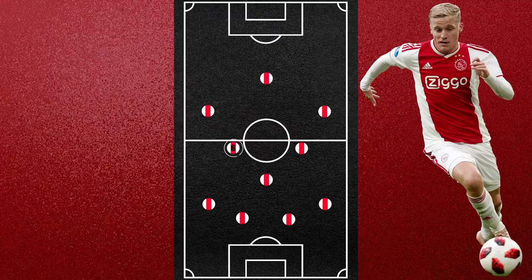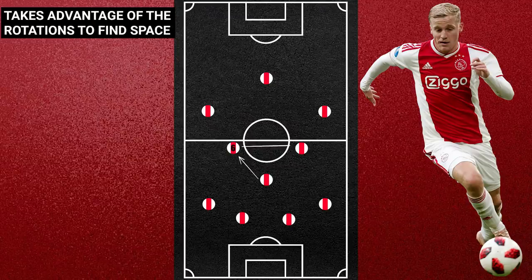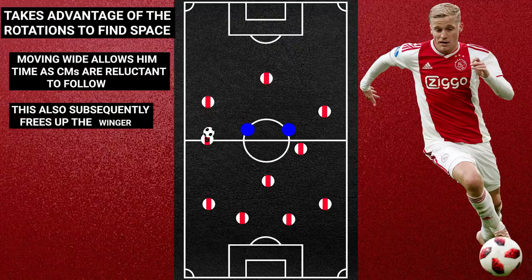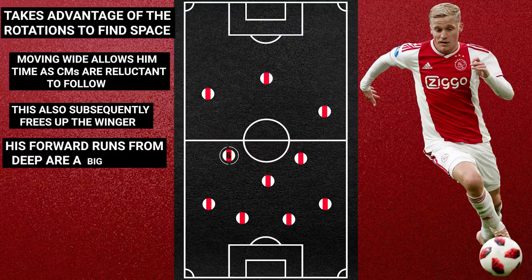Central midfield, however, is the position he has spent the most time in and where we've seen him thrive. This Ajax side uses a lot of rotation in midfield and van de Beek takes advantage of this expertly, using his positional awareness to move into pockets of space where opponents find him harder to track. He often moves into wide regions to find more time on the ball so that he can get his head up, and it also allows the winger to push higher or invert infield looking to get in on goal. From here, his forward running comes to the fore — though we'll look more closely at that when discussing the attacking midfield role, as there is quite a bit of overlap.